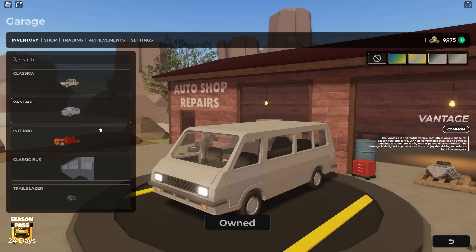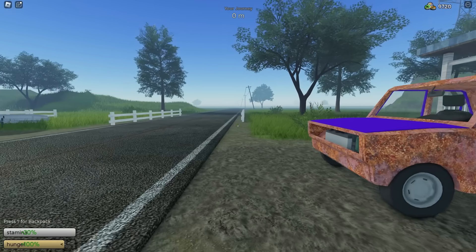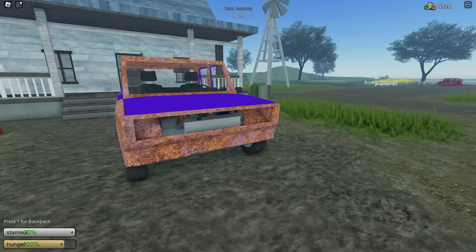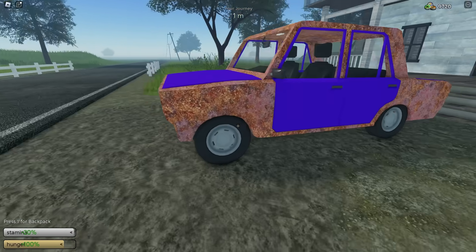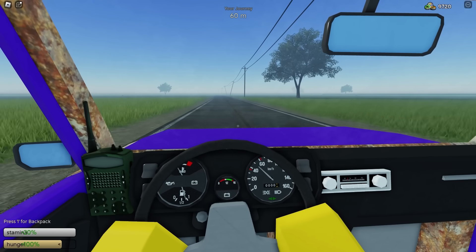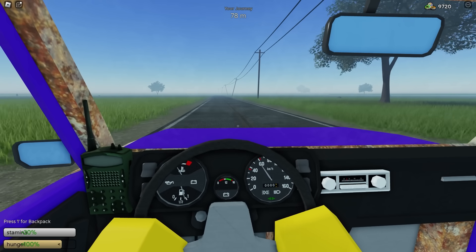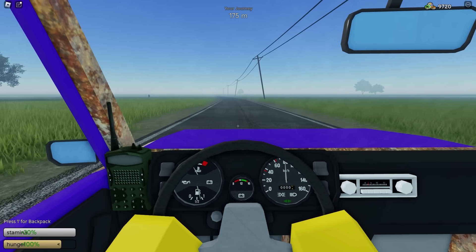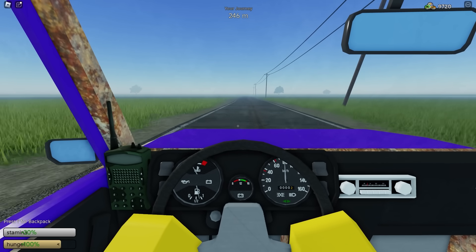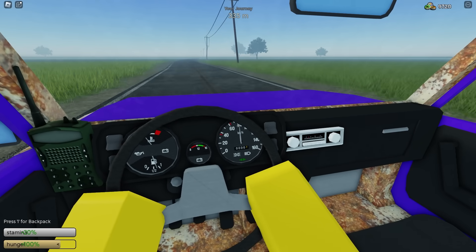Let's start off with the classic car, the van, and the inferno car. We're going to be testing all of these cars on the planes map, because the planes map has no obstacles, so it's very easy to test at max speed. We're going to test this by driving all the way to a thousand meters. The speed on the classic car is quite slow — it maxes out at 80 kilometers per hour, which I believe makes it the slowest car in the game.